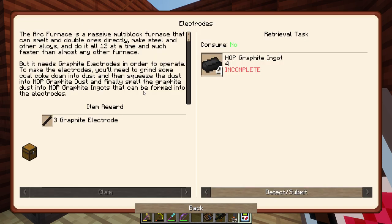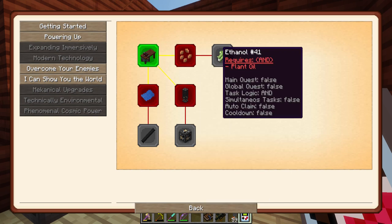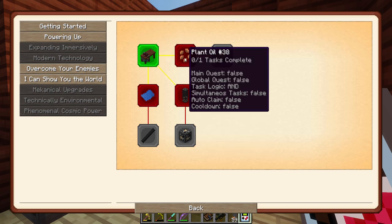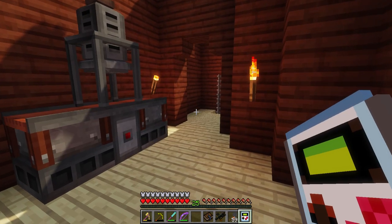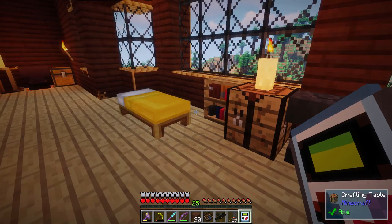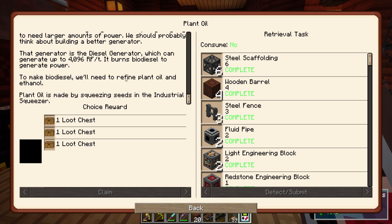Let's continue on with some other quests. We can do some electrodes and work towards the arc furnace, or work towards making diesel so I can get the drill going. That might be worthwhile. Plant oil — it's going to be a lot of small stuff. Oh, I've already got everything except for four wooden barrels? Okay, we can do this. Four wooden barrels — and that actually completed that quest.